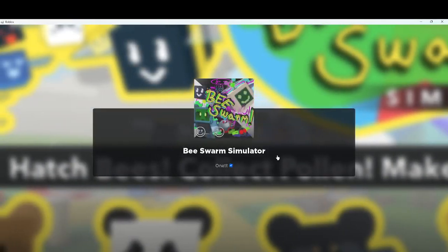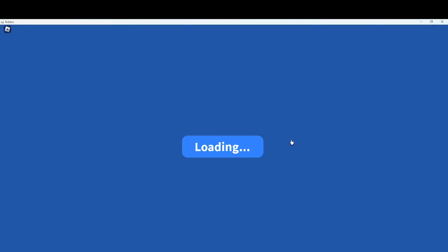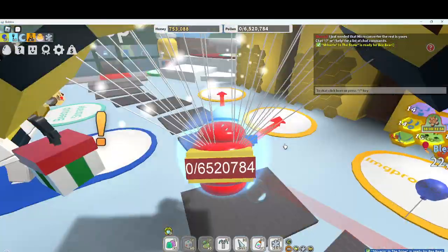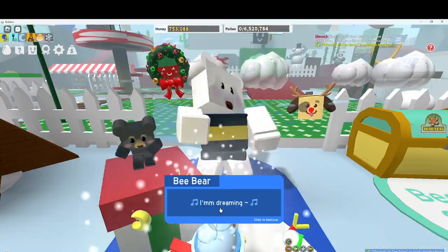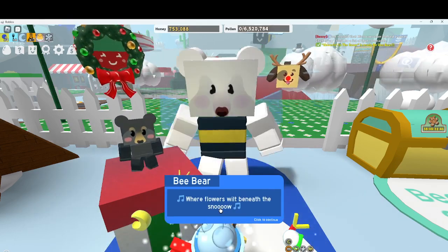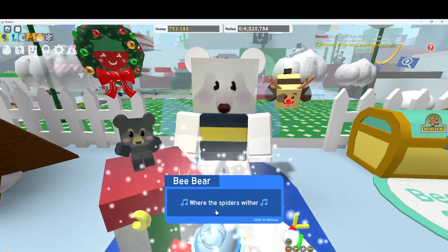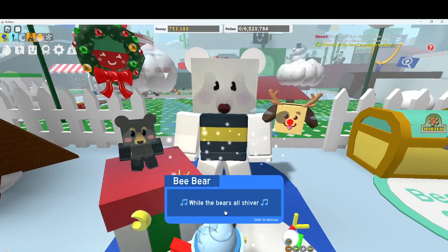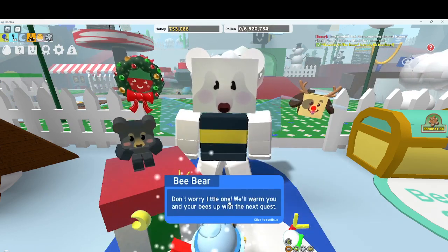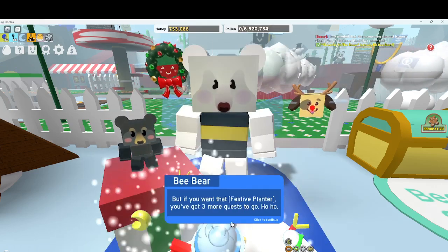We went into the new zone — let's see what Bee Bear wants. 'I'm dreaming of white bees, where the flowers will benefit the snow, where the spiders wither, and the bears will share the honey matters forever.' Take these gifts for now — if you want to buy some, okay, that's a decent amount not gonna lie.